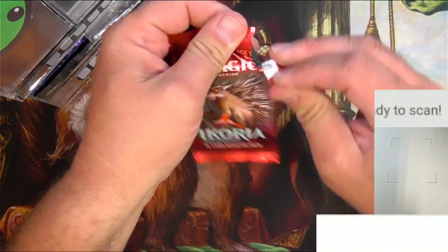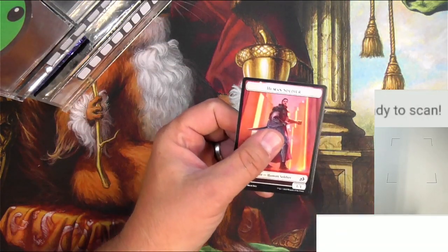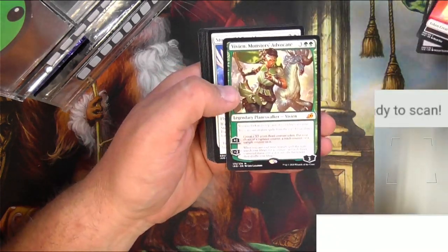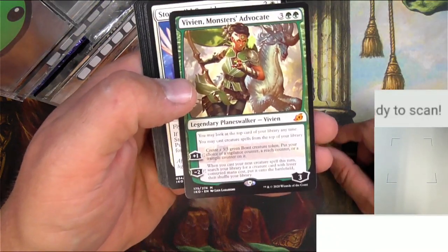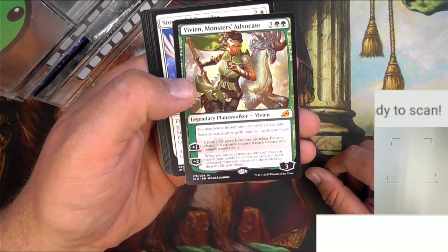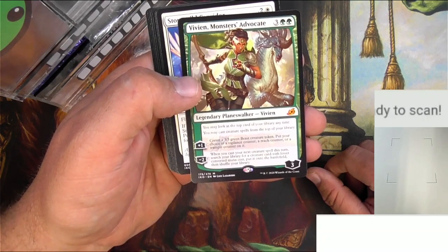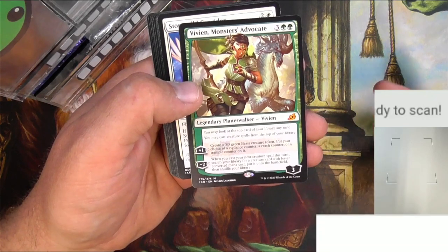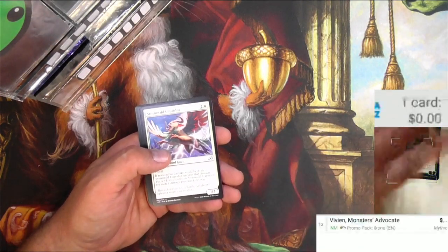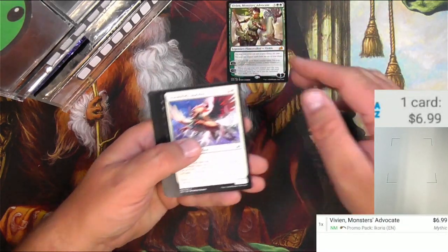I think this is a side opener and it actually worked. All right, let's go. Human Soldier — Swamp of Vivian. Very nice right off the bat, we got a Mythic Planeswalker: Vivian, Monsters Advocate. Three and two green, comes in play with three loyalty. You may look at the top card of your library anytime and may cast creature spells from the top of your library. That's pretty solid. And she's $6.99.